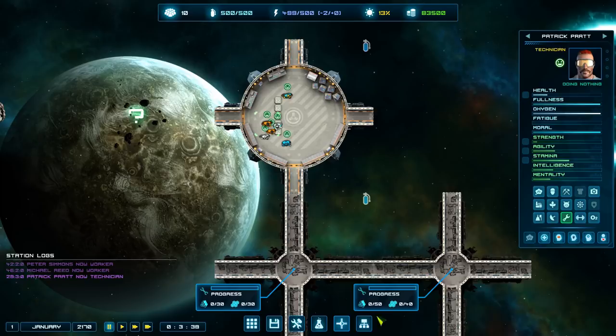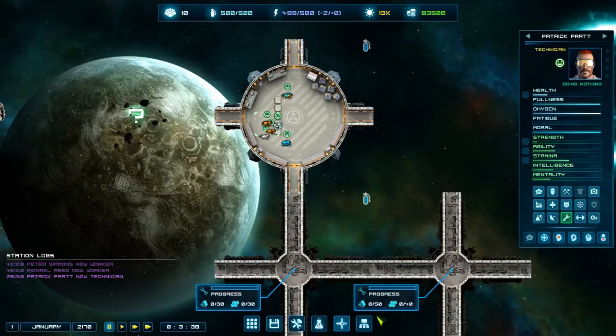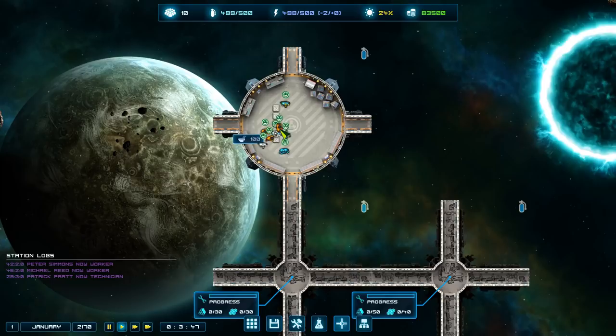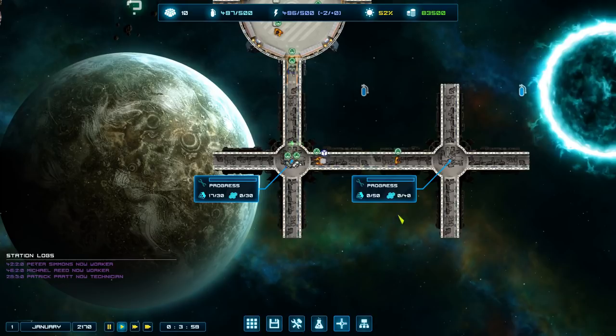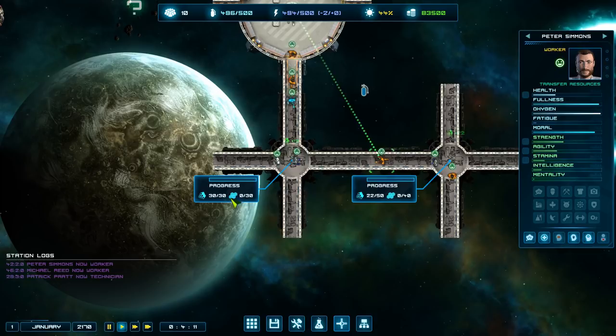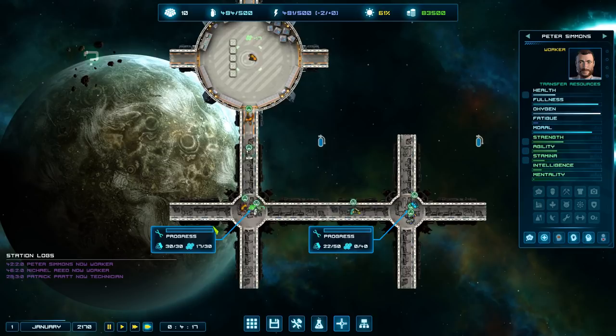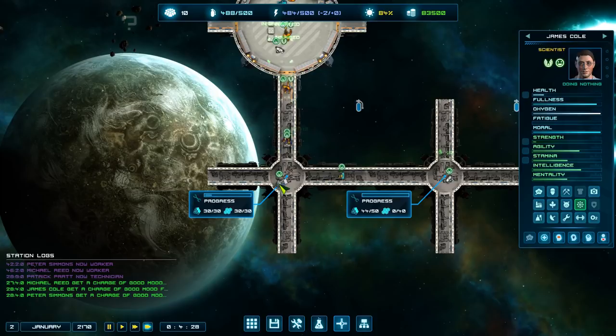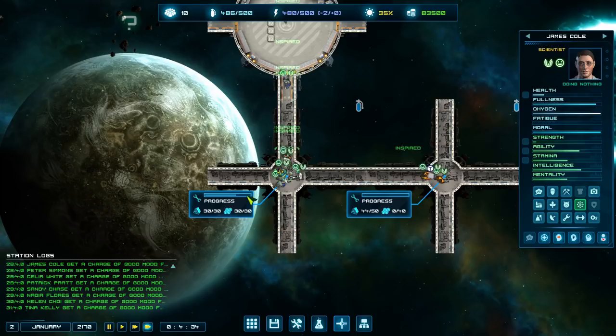Let's kick it off - the guys in orange will go pick up boxes and carry materials down. You can see the difference in movement speeds due to agility. We've got all the metal, just waiting on plastics. Our technician in the mucky green color is now building. The science lab is done. Now let's check the tech tree - it's fairly big, going right across with tourism, communication, storage technologies, defense systems, farms, and loads more.